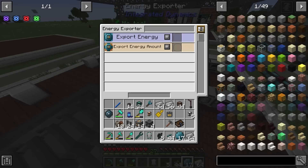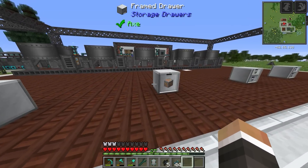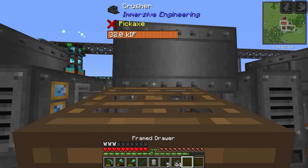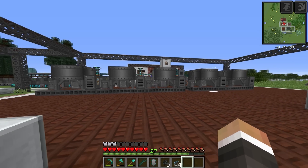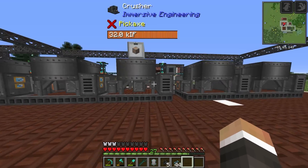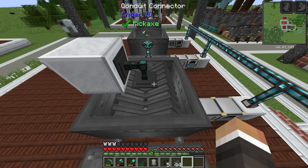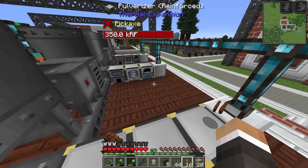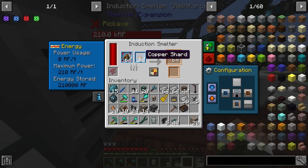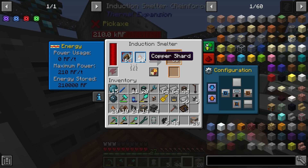That's a much tidier setup. Now it's just a case of actually piping items in. Starting with copper — we've got loads of it. I'll place the drawer on the crusher itself for now and use an item conduit to extract down into the crusher. Setting that to extract always active and insert — the crusher should start spinning. However, when the induction smelter fills up it looks like it will start spewing shards out, which is a problem.